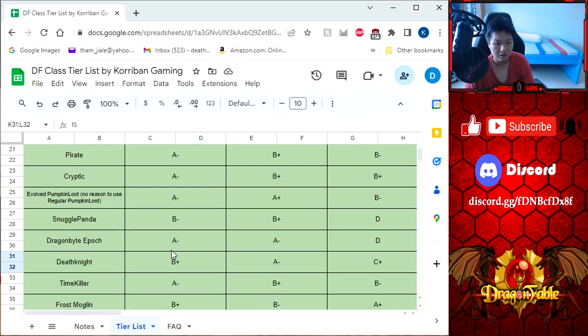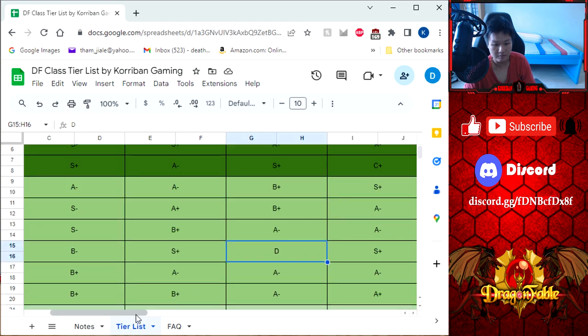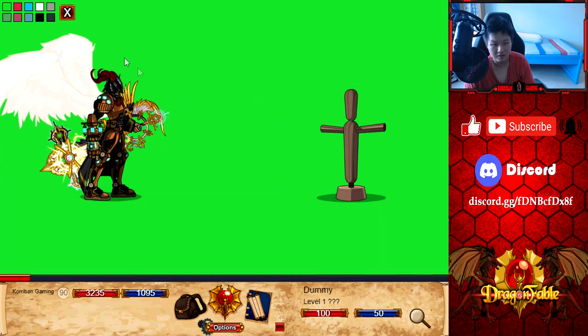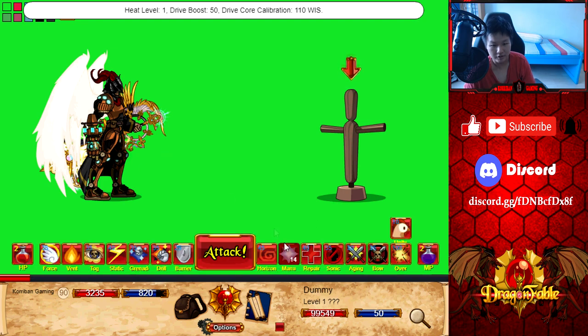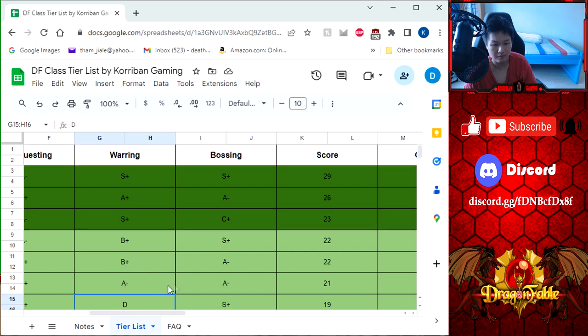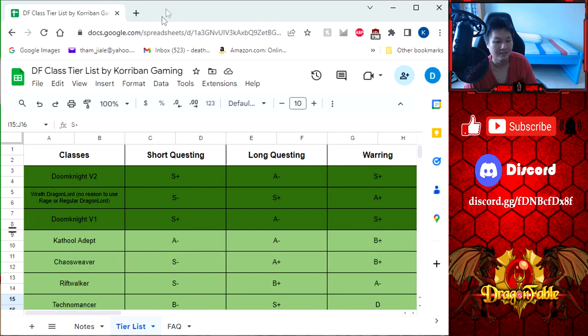Let's check out Technomancer on the tier list. Technomancer is pretty damn high. For short questing, I think I can bump this up to maybe an A+, because of the Mana Equalizer skill — that's just super duper good. Long questing up to S+. Warring can be boosted up as well — the Mana Equalizer does 800 damage without any buffs on the first turn, that's insane. Full crit with warring gear and the animation is also pretty fast. Bossing stays at S+. I think Technomancer will rise pretty high up the ranks — they're adjusting all the weaknesses of it.